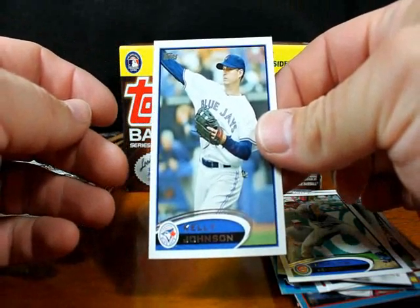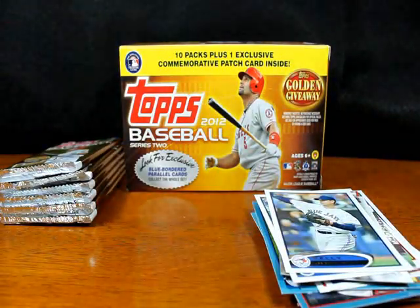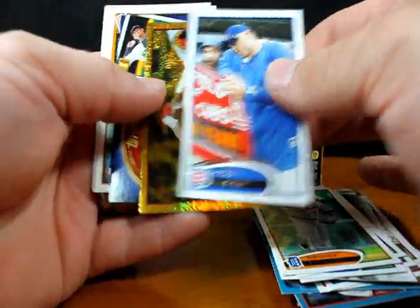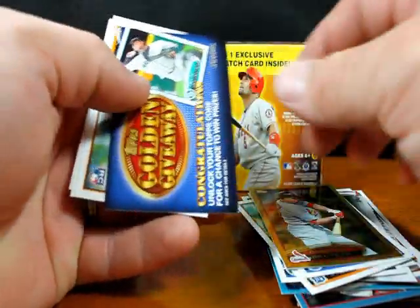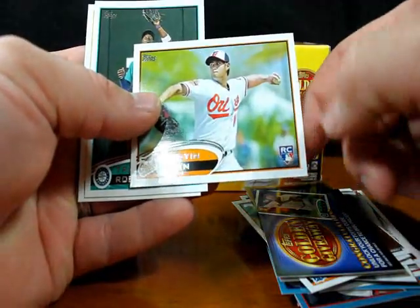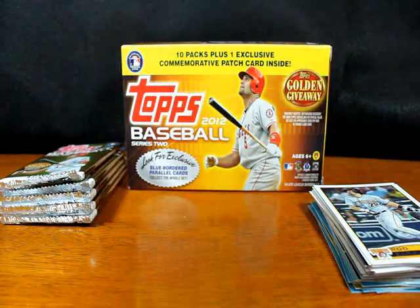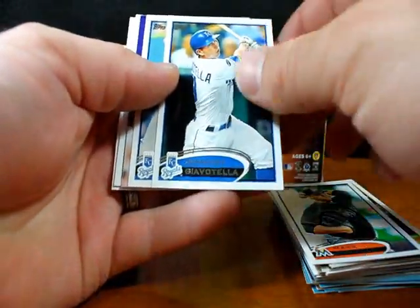Kelly Johnson with a CGI'd Blue Jays uniform — I'm sure that photo was originally with him in a Diamondbacks uniform. Matt Harrison. Prince Fielder, Jeff Baker. Carlos Beltran, who is tearing it up for the Cardinals right now. Another code card. Wei-Yin Chen rookie card. Trayvon Robinson, Rod Barajas, Mark Buehrle.